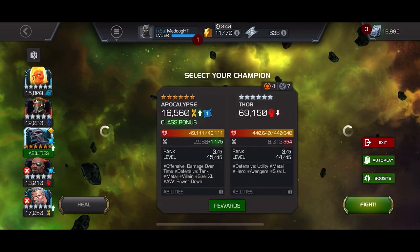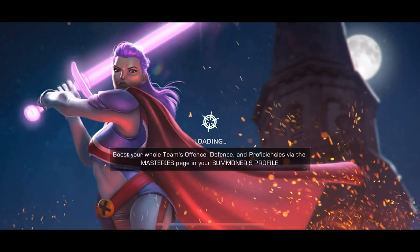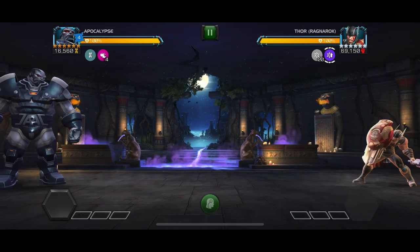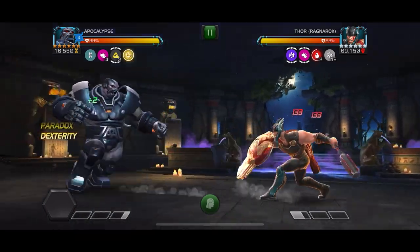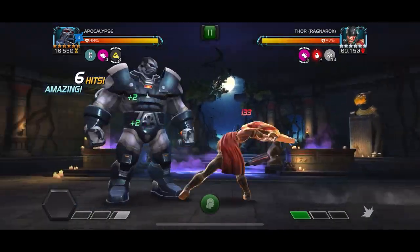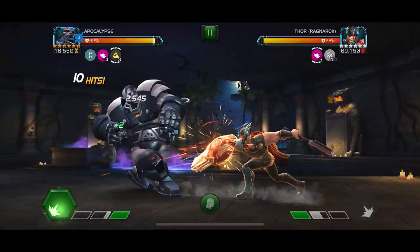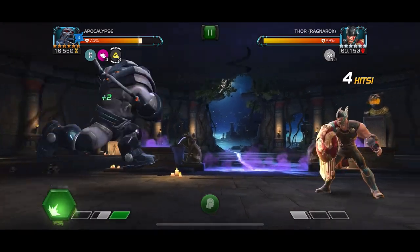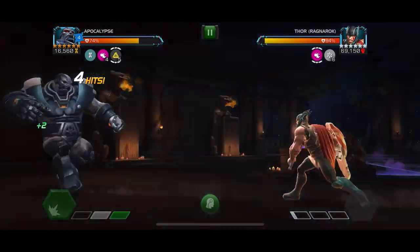Now we've got Thor Ragnarok and we're going to go in with Apocalypse. We have to manage our combo — there's a little bit more to keep track of here because you don't want him getting power gain when you don't have enough power to throw a special, and you don't want to push him to a special three — that could be bad news. So we're just getting off the dex and then a one hit. We need to build up the paradox charges and hold our special. I do get whacked quite a bit on this lane.